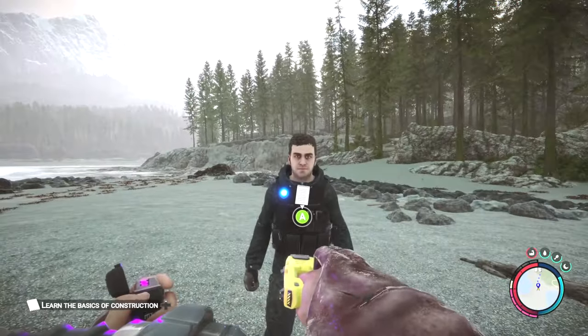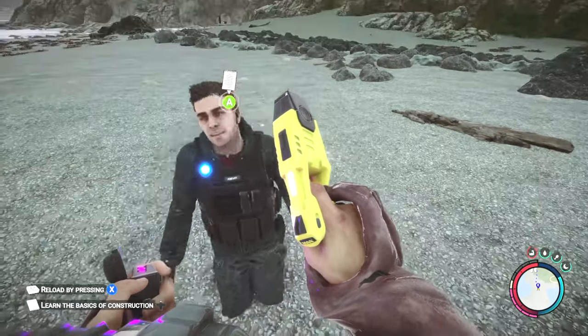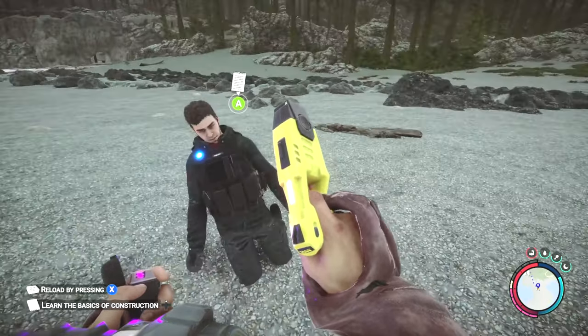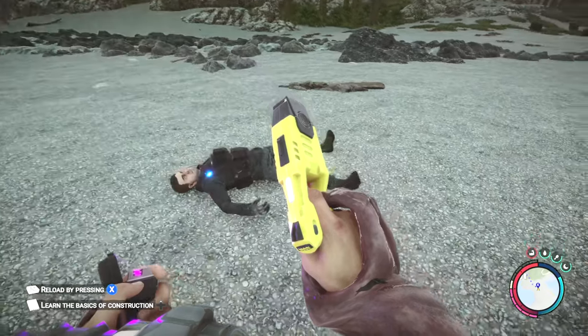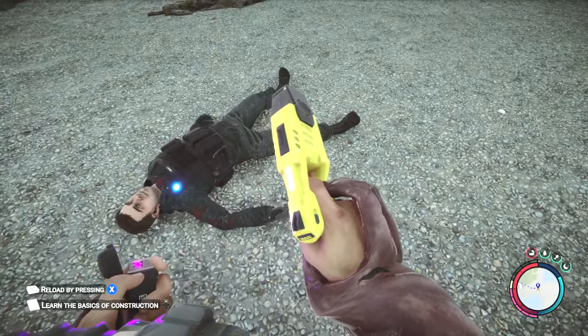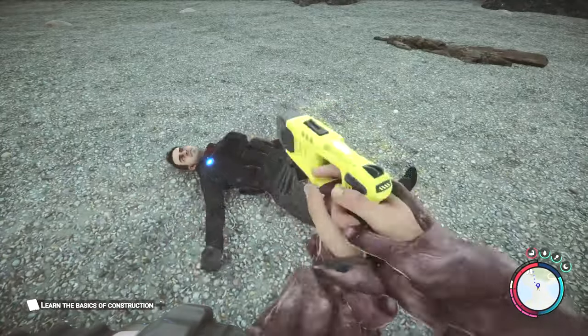Hey Ratbags, it's Jay. Today I'm showing you how to get the stun gun as well as the rebreather. I've already done a video showing you how to get the rebreather, but I did it in peaceful mode and I wanted to show what kind of enemies you'll have to actually face inside the cave, and I knew there was probably something I'd missed. So here it is — a full complete guide to the cave where you get the stun gun and the rebreather.